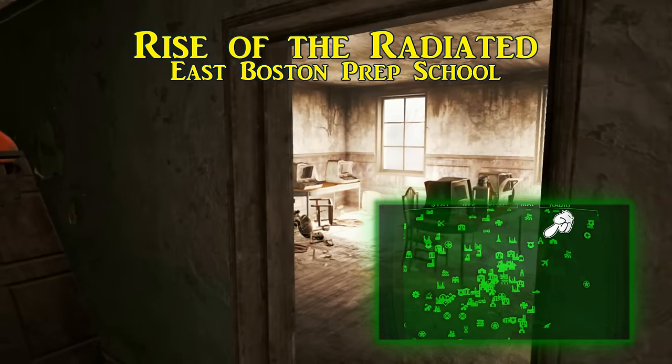The final issue of Astoundingly Awesome Tales to collect is The Man Who Could Stop Time. This is found in Vault 114 of the Park Street Station, in the Boston Common area near Swan's Pond. Save the damsel in distress within Vault 114 and on your way out, on one of the Vault-Tec Crate Barricades is this magazine. The Man Who Could Stop Time raises your maximum action points by 5 — the stop time thing being a little bit of a VATS joke.